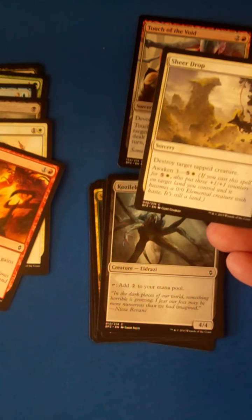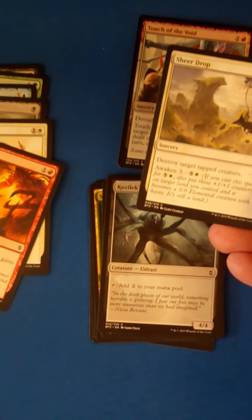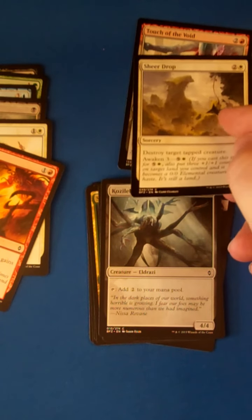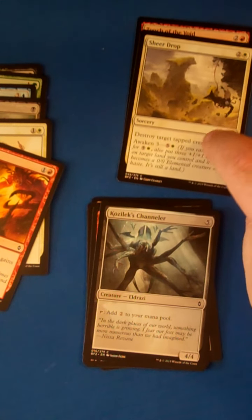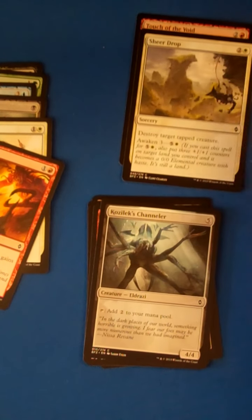Sheer Drop, 3-mana, destroys target tapped creature — another one of the better removal spells in this format. Sorcery speed again, but it does come with the additional ability to make it into a 3/3 if you pay 6, or you make one of your lands into a 3/3.